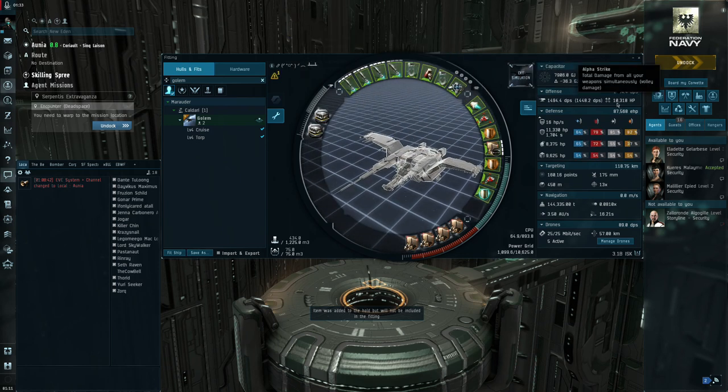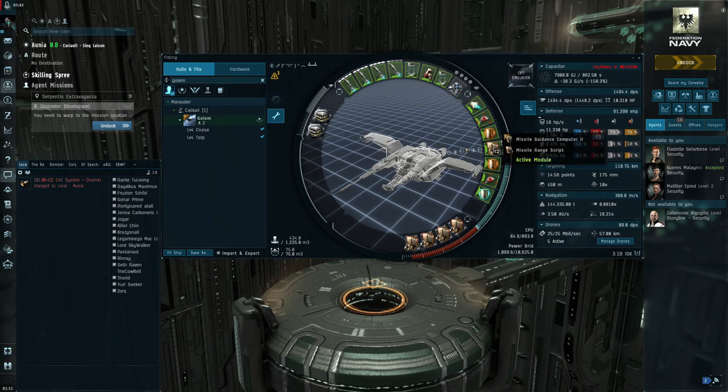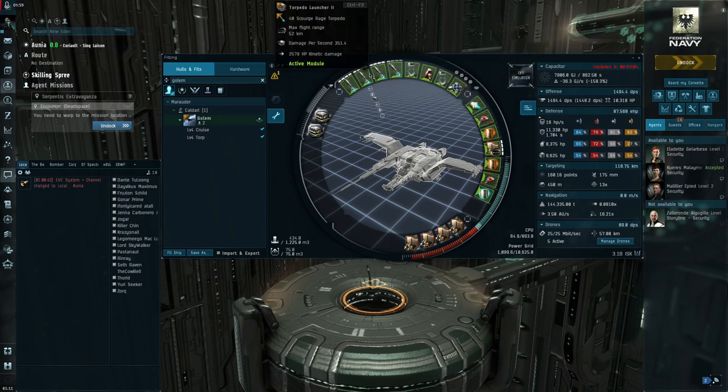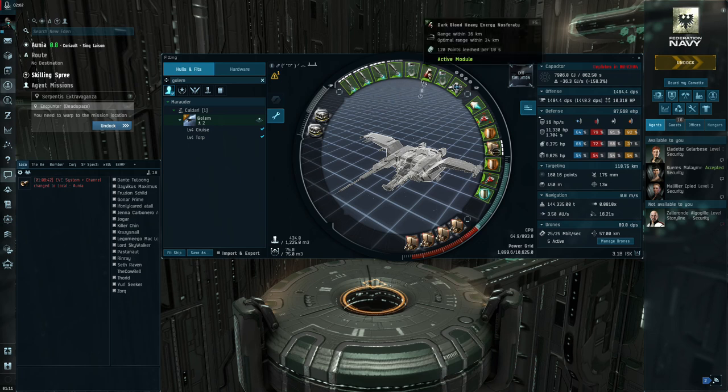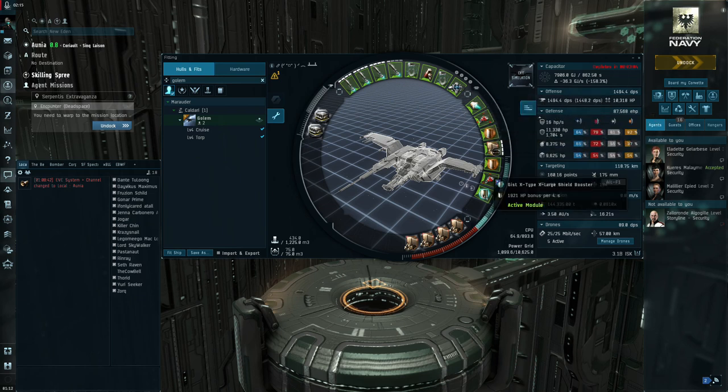If you go into simulation you'll see the total alpha — about 10.3k, and about 1.5k DPS, which is phenomenal. Without the bastion module, with range scripts in, normal range is 42km. With the bastion module and Scourge Rage loaded, you're at 52km. That puts you in the sweet spot for almost all ships except a handful of Amarr ships that sit out at 42km max. Standard afterburner, multi-spectrum, and a shield booster round it out.